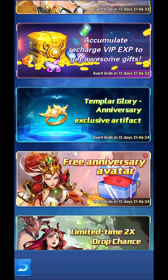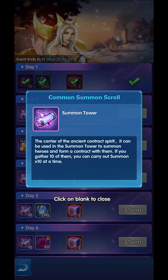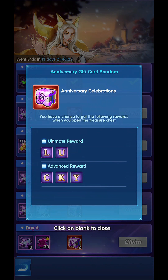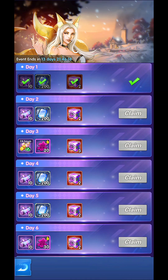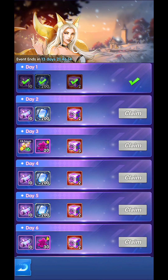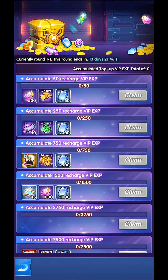Anyway, let's start with login every day — that's login and collect. That's nice: 10 summon scrolls, 200 diamonds, and two anniversary celebration letters. If you remember the Chinese New Year celebration, you collect the letters and gain the reward. I did like that event, it was awesome.